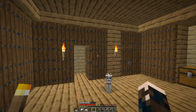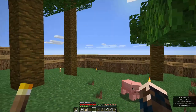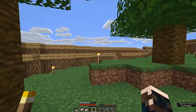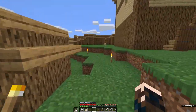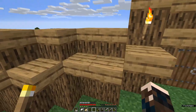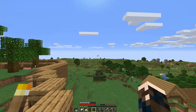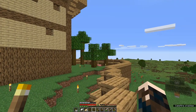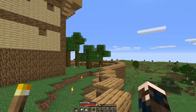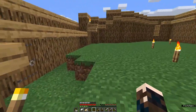A wandering trader came past — they are so useful sometimes. This one had exotic seeds and saplings. I've got jungle wood! I only bought the one, but I've managed to plant a few now. I also went for a very long walk and got dark oak. I went out to about 6,000 blocks due west — nothing. Then went northwest, and I found dark oak about 6,000 blocks out on the northwest axis. Hooray!